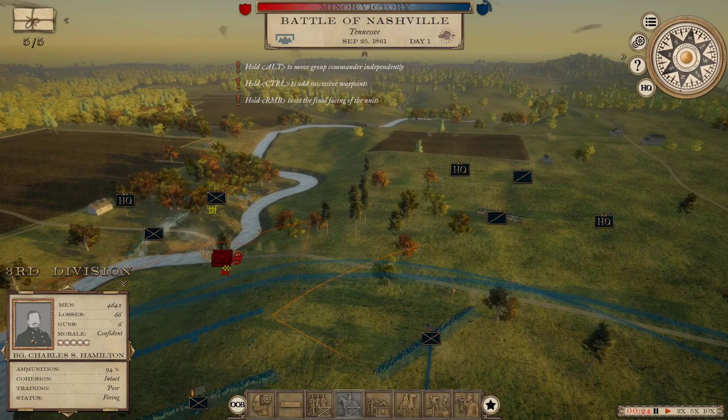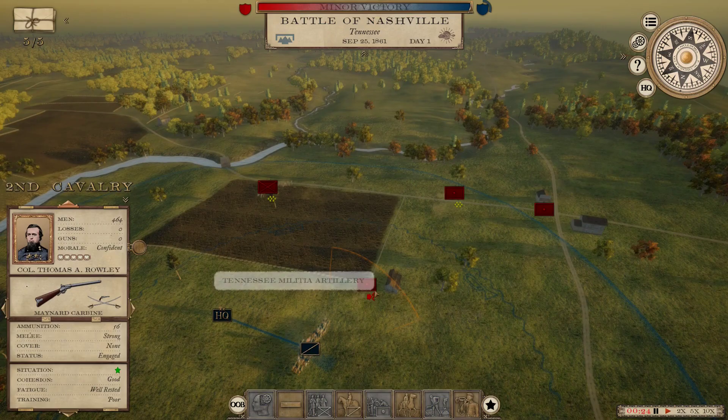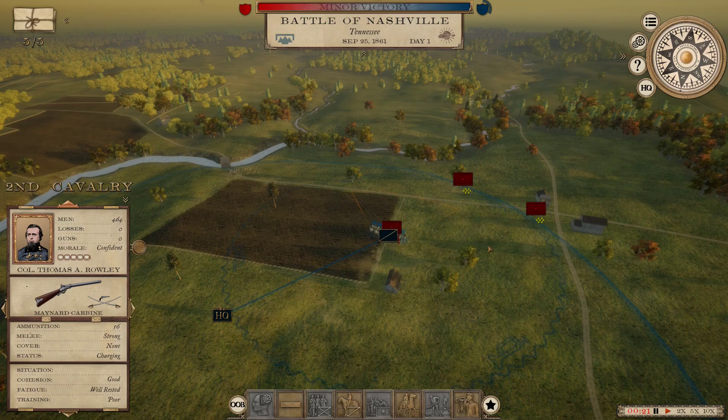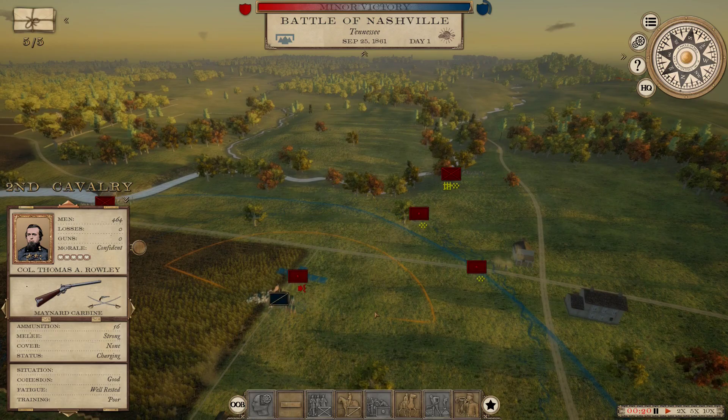That immature brigade is broken now. There is a fence here - that could mess the cavalry up, they're typically not big fans of fences. 18.4% casualties.